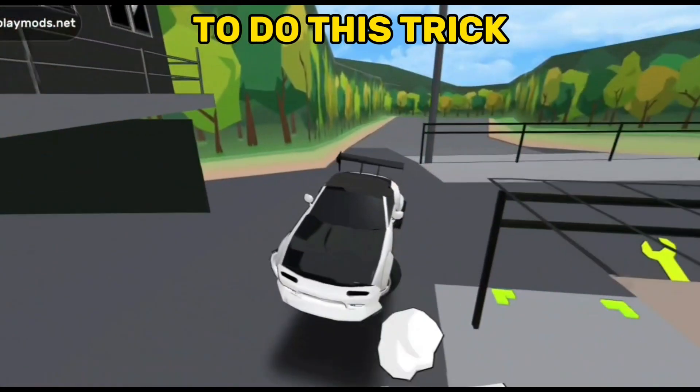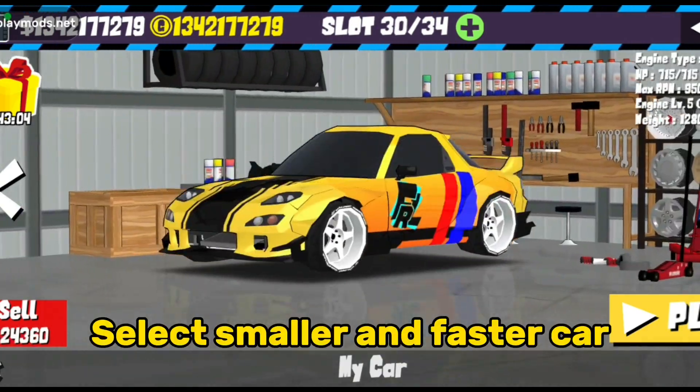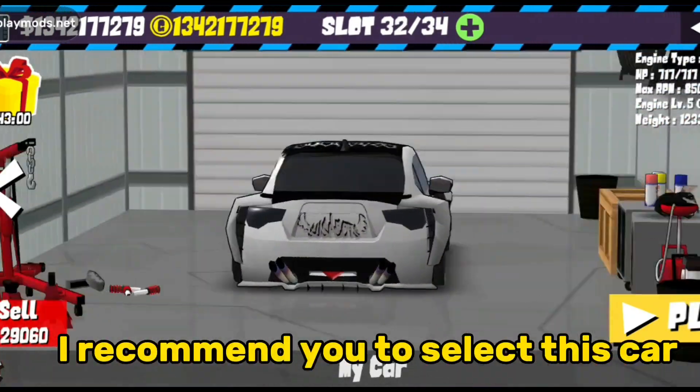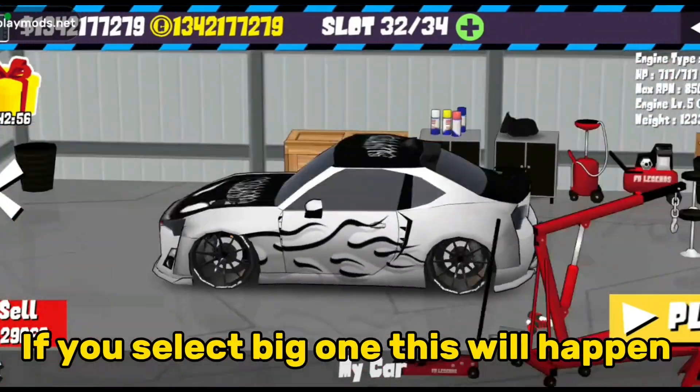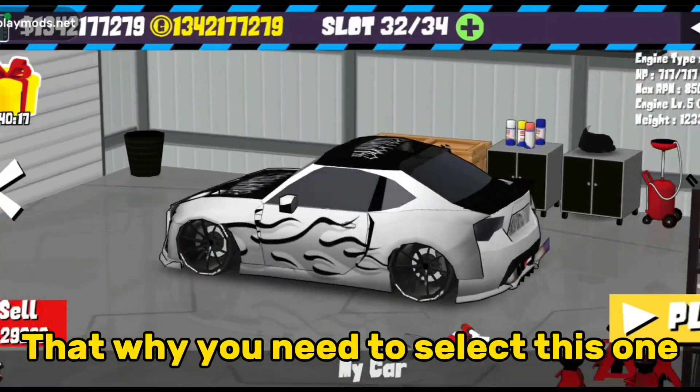Do you want to do this trick? First, you need to select a smaller and faster car. I recommend you to select this car. It is fast and small. If you select a big one, this will happen. That's why you need to select this one.